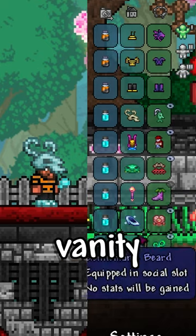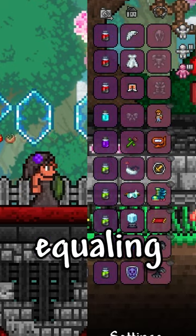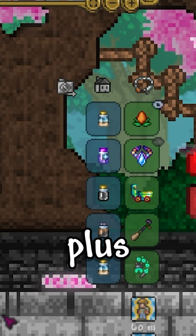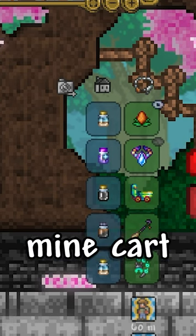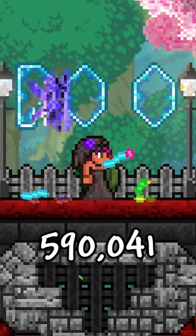Plus the 30 slots for dye, vanity, armor, and accessories, times 3 because you can have 3 loadouts, equaling 590,031 items, plus 10 more because of pets, minecart, hook, mount, and dye, totaling out to 590,041 items.